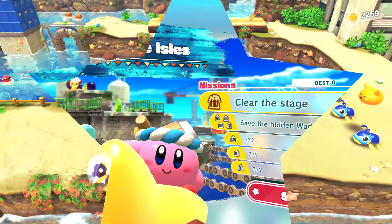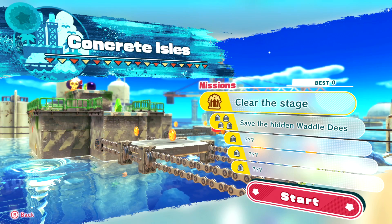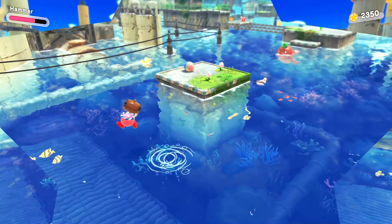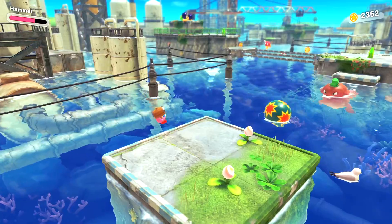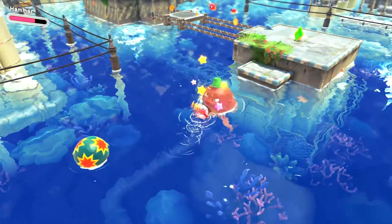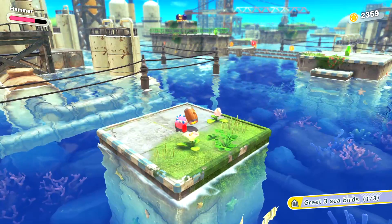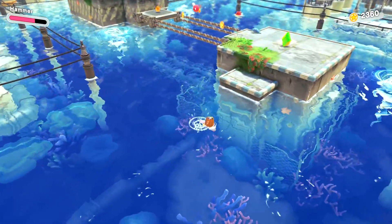Up next we have Concrete Isles: clear the stage, save four Hidden Waddle Dees, plus three secret missions. It's hard to guess what the secret missions could possibly be — you just have to get lucky and stumble upon them. I have a feeling this Beast Ball is going to be something to do with something. Greet three seabirds! I think you mean kill or eat, because that sounds more like what Kirby would do.